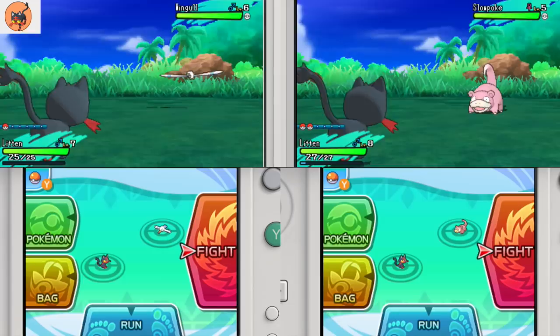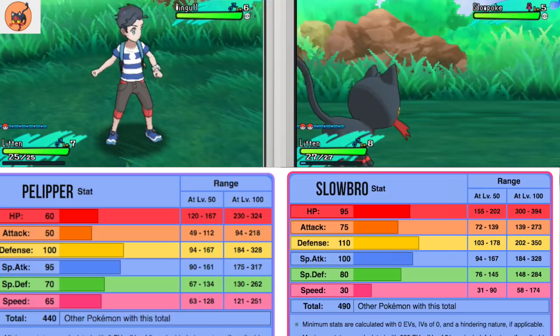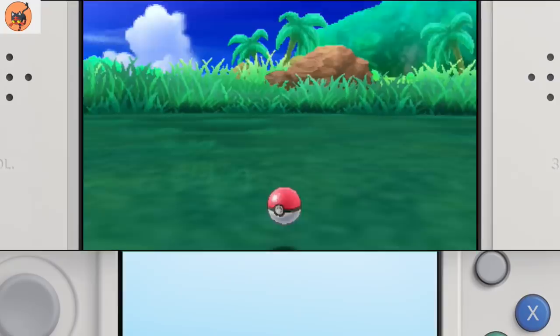Pelipper isn't a bad option, even though it is double weak to Electric. And I believe those are our only options for water types before we reach the second island. But once you've finished your second trial, you can get Magikarp and Gyarados.